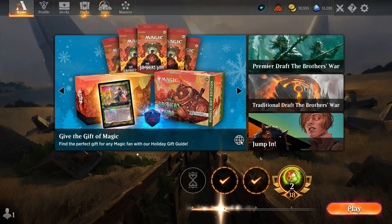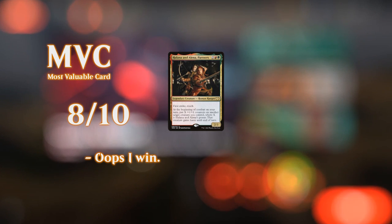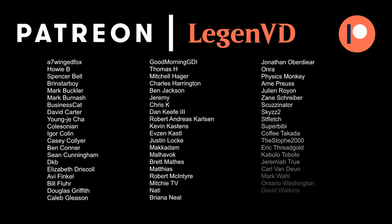We got to see our deck in action and overall pretty satisfied with how we performed. The main matchup we'll struggle with is a dedicated control deck with lots of board wipes, although even there we have Bodyguard now as a new tool to help. Thalia and Bodyguard are our best cards, and just trying to get a quick Jodah in play is probably our best bet. This seems like a powerful deck with a few significant upgrades from the Brothers' War. That'll do it for today's gameplay — thanks for watching, hope you enjoyed, and as always have a nice day. Also want to thank all my patrons — you can become a patron yourself over at patreon.com/legendvd.